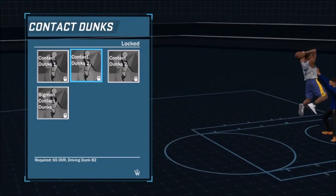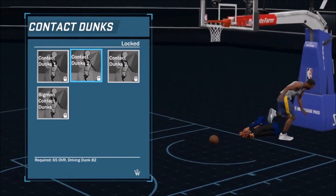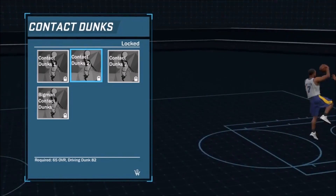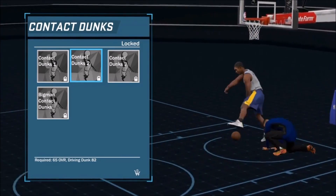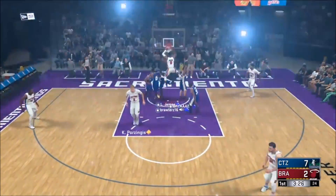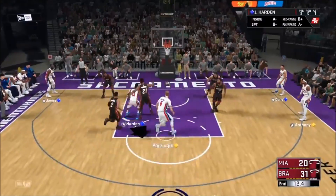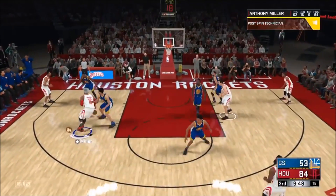The first thing you're going to need is obviously the ability to dunk. Make sure you have the highest contact dunk possible, and make sure you have good dunk packages. You don't need contact dunks at all because I did it without them. But contact dunks really do help because they give you some extremely good animations. If you don't have them, don't worry about it because you can still do it without them.